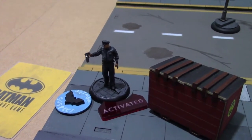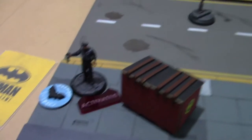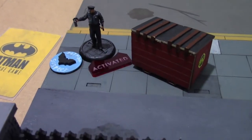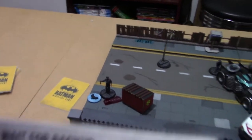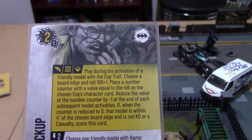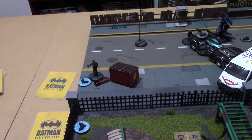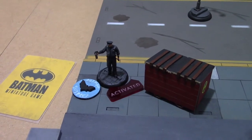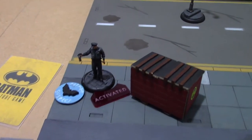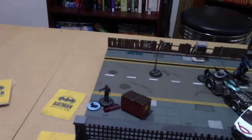Agent Two — the cop from the Dark Knight Rises box set — activated next. He didn't have Audacity but was inspired by Batman. He moved across from cover of the Batmobile and put down a suspect marker. He also played Wait for Backup as an objective for two points: we nominated this policeman and if he could stay by this board edge until a countdown of six activations runs out, there'll be two victory points for the Batman crew. The Heretic then activated for the League, took impaired movement to jump over the fence, and got into the center of the board near the sewer marker.